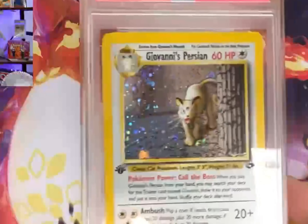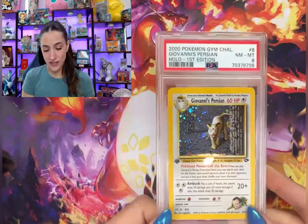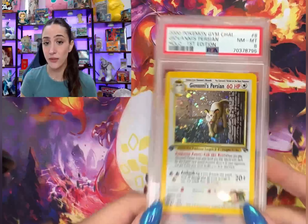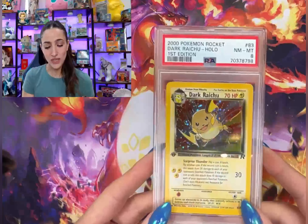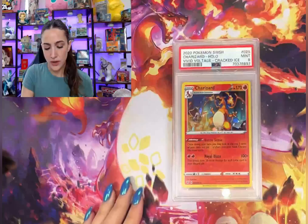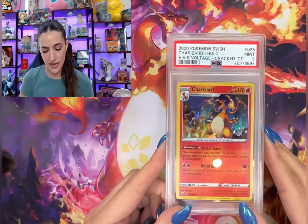My favorite card — we got a PSA 8. This is by far — if you guys know me and you've been following me for a while, you know Persian is my favorite. This art is the absolute best. I don't have a lot of the first editions graded so I'm very excited to add this one to my collection. And a first edition Team Rocket Dark Rapidash in a PSA 8.